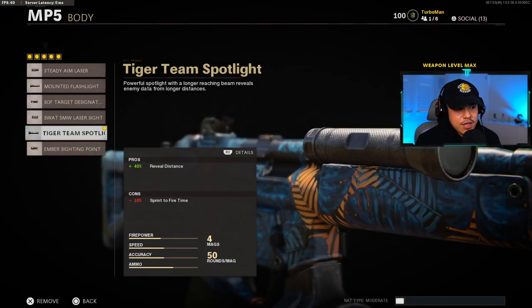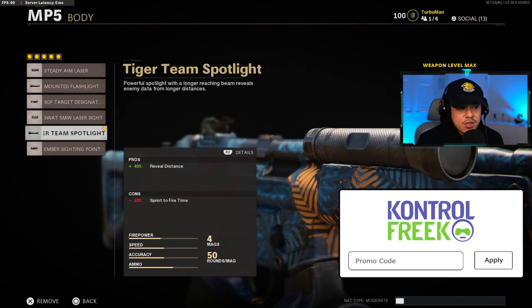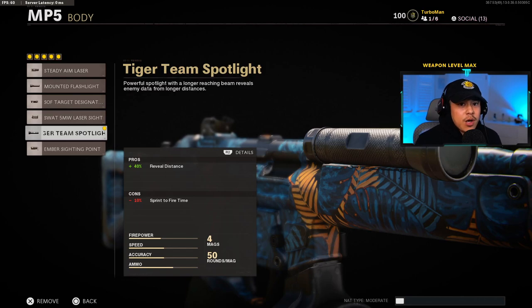We want to have the tiger team spotlight on the body. This is going to allow us to spot enemies on the map and give you information on when to be ready for a gunfight, which is very helpful for objective type game modes.